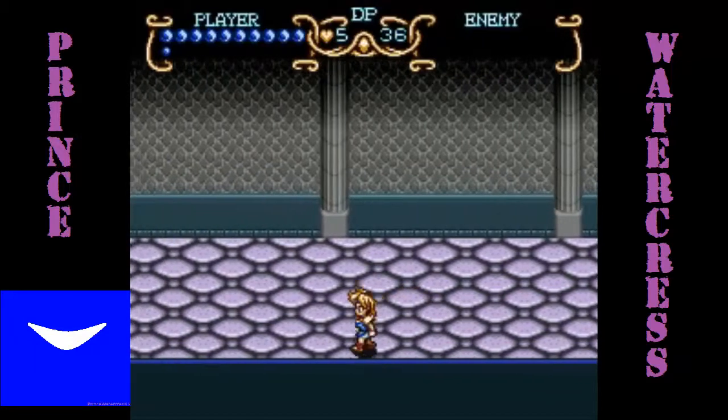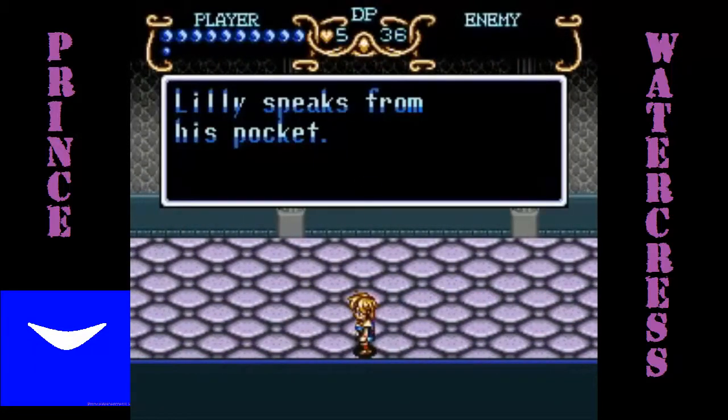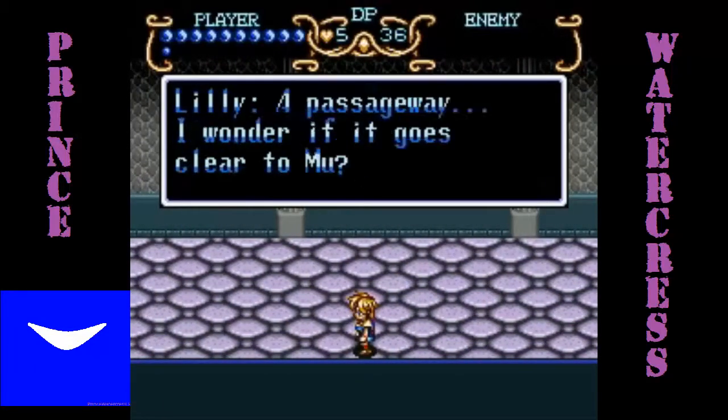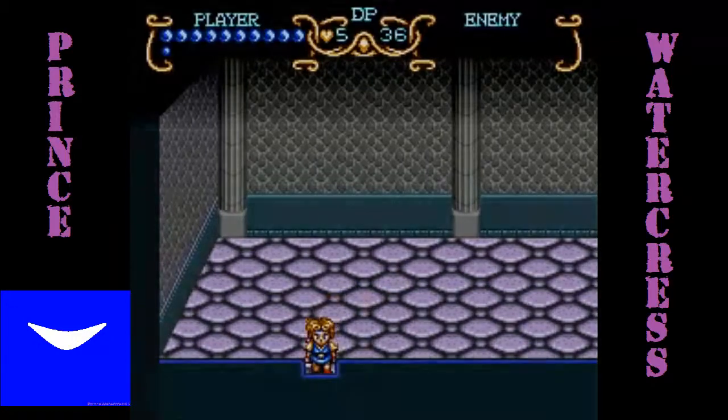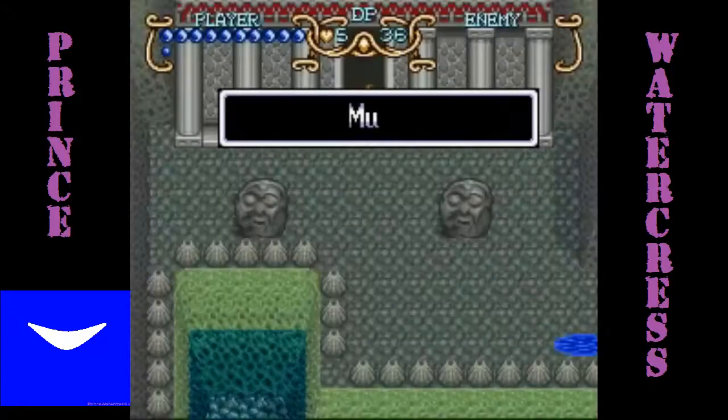As you go in here there's this long hallway. Lily speaks from his pocket: 'Passageway. I wonder if it goes clear to Mu?' I don't know, let's find out. Judging by the music we haven't heard before, I'm assuming it does.